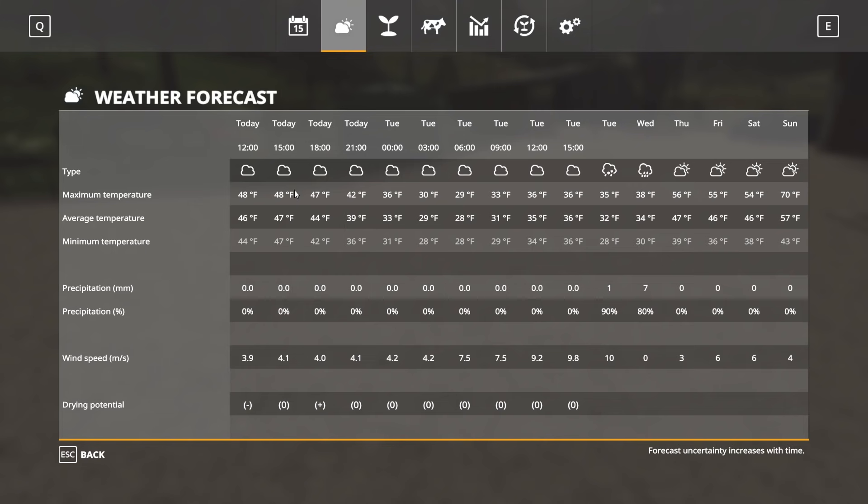Moving over to the weather tab — at the bottom it says 'forecast uncertainty increases with time,' meaning the further out you look, the less reliable the forecast. Up at the top you have today's forecast divided into three-hour chunks. Tuesday's forecast also has three-hour chunks, and then Wednesday through the rest of the week shows a daily forecast.